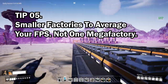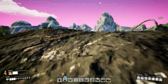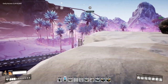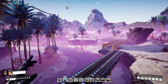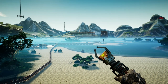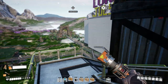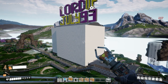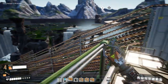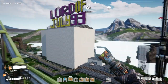Tip number five: use lots of smaller factories spread throughout the world to manufacture items. It's much easier to render a smaller factory than a massive mega factory. You might average 25–30 FPS across the world, but with one huge mega factory you'll see huge drops — down to 10–15 FPS every time you look in that direction. It's much better to average it out. You'll also be transporting fewer high-tier items across longer distances, which helps frames per second and CPU usage.